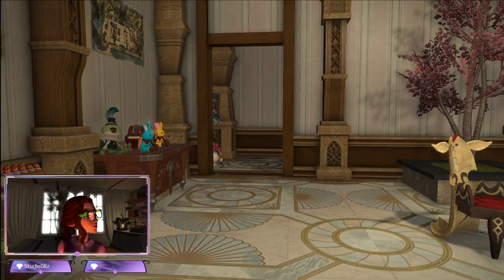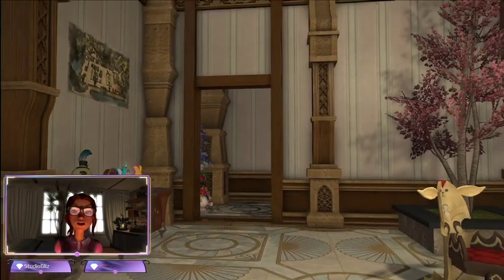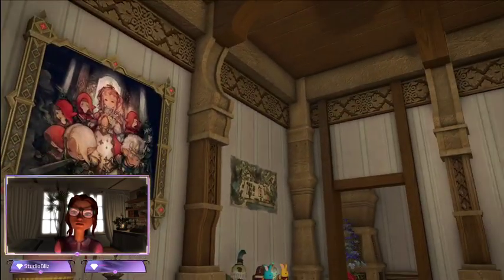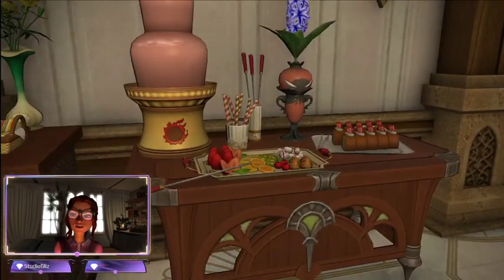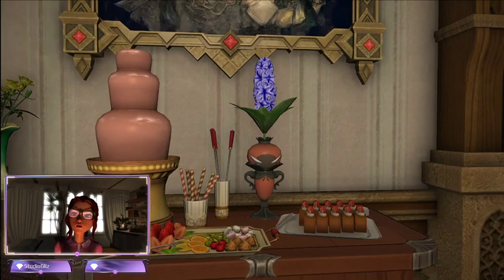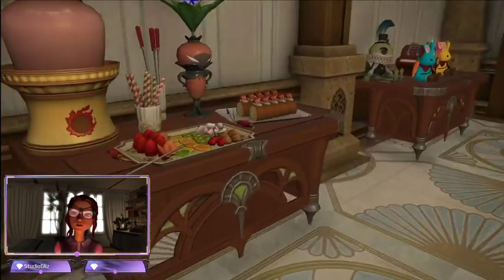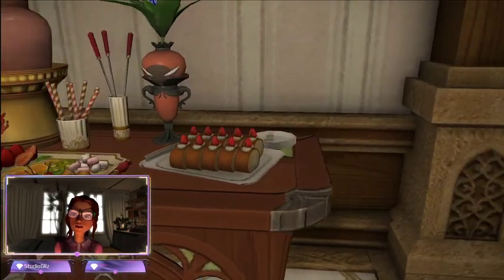As Daniel reminds me, there was a time when you only had 100 items, and there was no basement in the small houses — so they've improved things. They have a lot of stuff in here. There's a chocolate fountain and all these little cake trays and snacks — all the little food items from the different holidays. I believe that one's from Christmas.